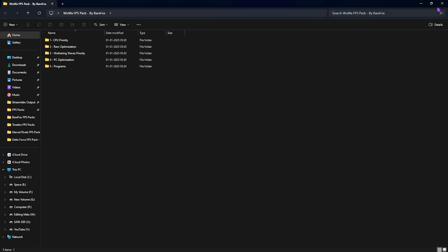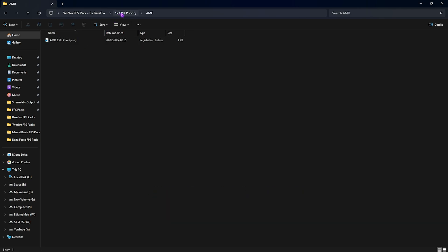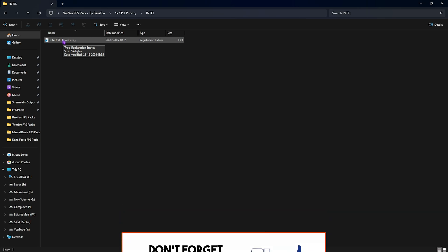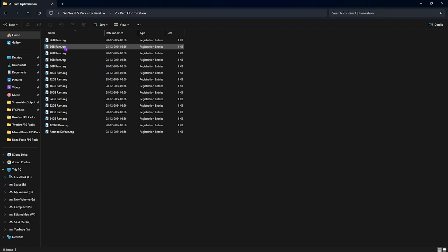The next step involves the Wuthering Waves FPS Pack — I'll leave a link in the description. The first folder is CPU Priority, which includes AMD and Intel CPU priority files. Double-click the one matching your CPU to set the correct SFIO priority and optimize CPU performance. The second folder is RAM Optimization, which sets the correct DWORD for your RAM in the registry. I've included presets for different RAM sizes — pick the one matching your configuration, and there's a reset-to-default option if needed.